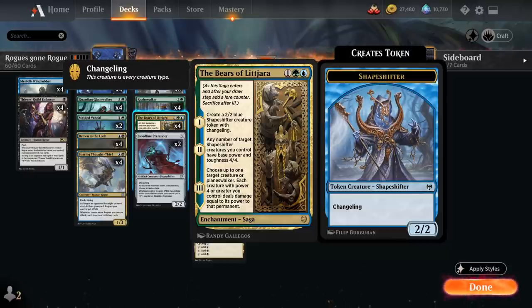Bears of Lejara is a three-mana saga. On the first chapter it creates a 2/2 blue shapeshifter creature token with changeling, meaning it has all creature types including Rogue. On the second chapter, any number of target shapeshifters we control get base power and toughness 4/4 — and that's not until end of turn, that's a permanent change. On the third and final chapter, we choose up to one target creature or planeswalker, and each creature with power 4 or greater we control deals damage equal to its power to that permanent, giving us a nice removal effect if we can keep our four-powered shapeshifters alive.